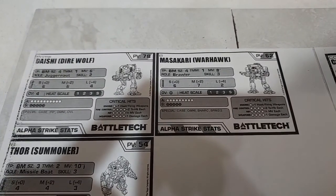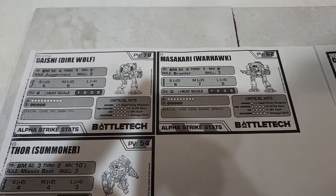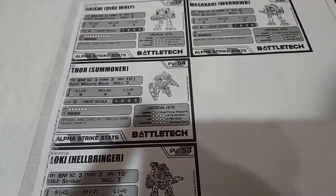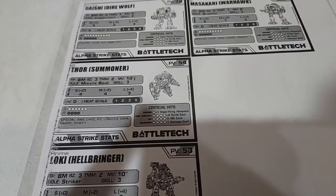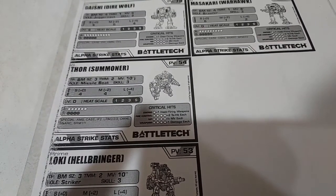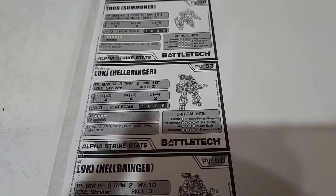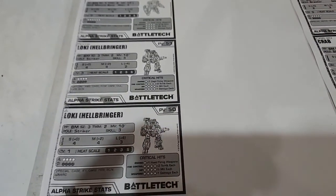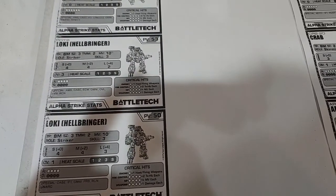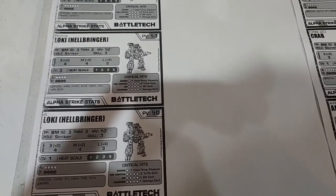The War Hawk B has NARC, two SRMs with a value of two, six at short, seven at medium, two at long, skill three. All remaining mechs are skill three — only the Dire Wolf is skill two. The Summoner B is the missile boat variant: four at short and medium, three at long, with indirect fire LRMs, a NARC, and SRMs. We have two Hellbringers — a Prime and an A. Both have short and medium values of four; the A has three at long, the Prime has two. The Prime can overheat by three, the A by one at long. Both bring Probe and Recon; the Prime has ECM and the A has NARC and indirect fire.